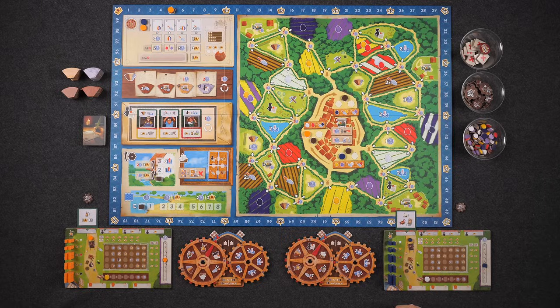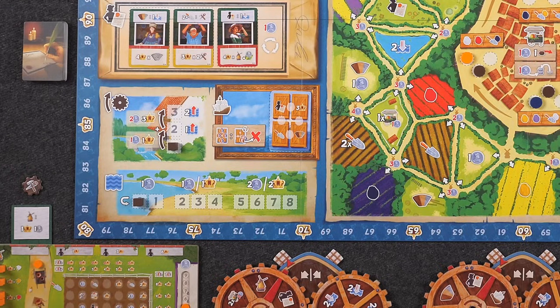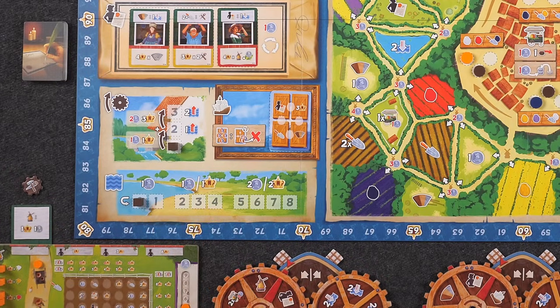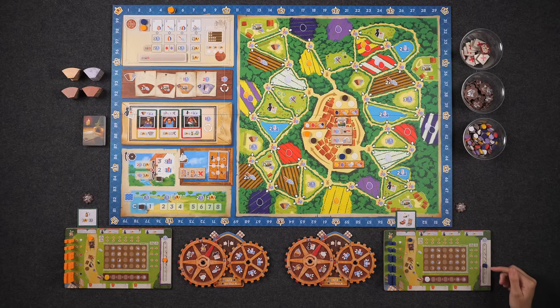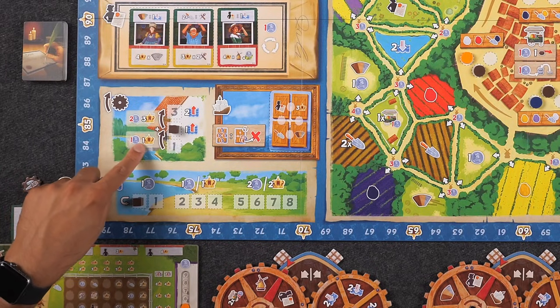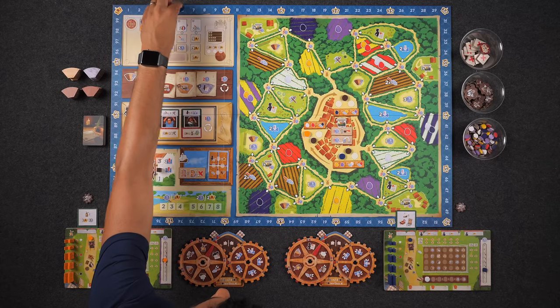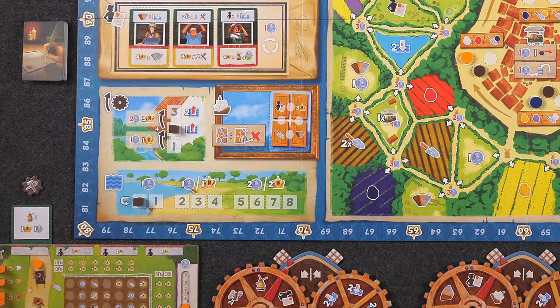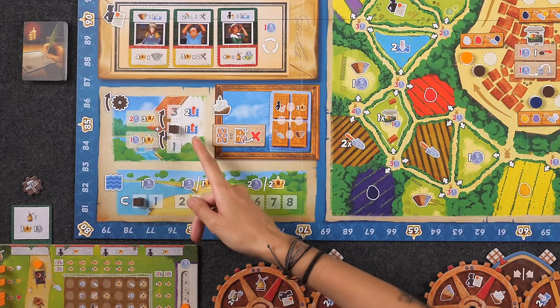Starting as first player, at the start of my turn the floodgate is at level one. I'll increase it by paying one guilder and moving it up one space. Because of that I get one victory point — I'm now leading! Next we raise the water level, so because it's at level two we raise it by one.